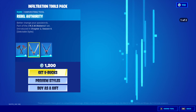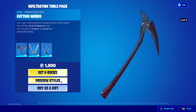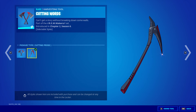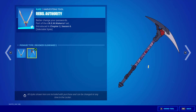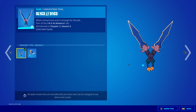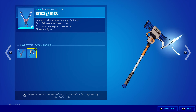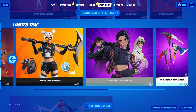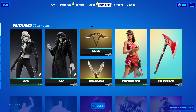We also have the Infiltration Tools Pack. We have Cutting Words — default and Cutting Pose styles. Rebel Authority — default and Revoked Clearance styles. And Slice and Dice with the Data Slicer. That's all — we do have the rest of our items and the Fortnite Crew Pack.